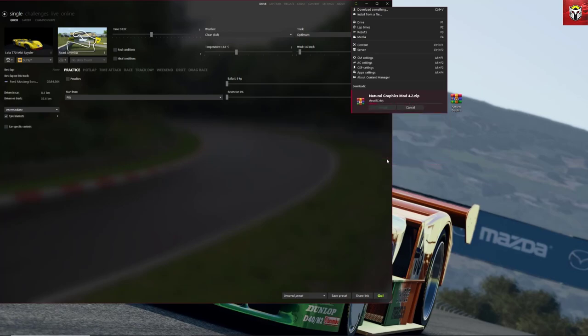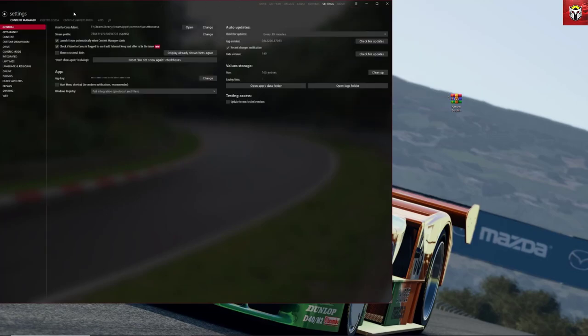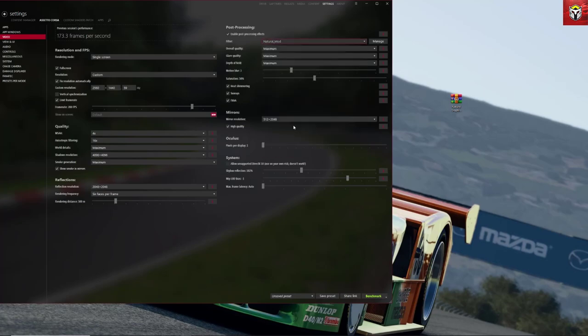Clicking install, Content Manager finds the items and installs them into the correct settings folder for Assetto Corsa. To see where it lives, go to Settings, Assetto Corsa, then Video — on the right-hand side you can choose which post-processing filter to run. I have a number of them installed. On the main video settings screen you can also change core quality settings — I'd advise stepping these up one at a time to see what runs well on your rig. At the top you can see the frames per second the game has been running at.